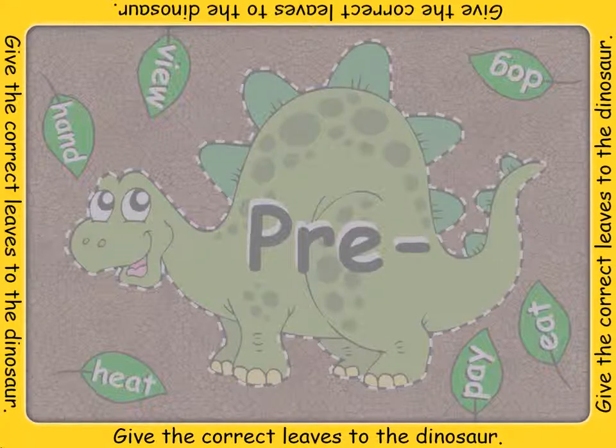Feed the prehistoric dinosaur the correct leaves to make him happy and healthy. Figure out the correct leaves by adding pre to the beginning of the words on the leaves to see if it makes a new word. If it does, drag the leaf onto the dinosaur.